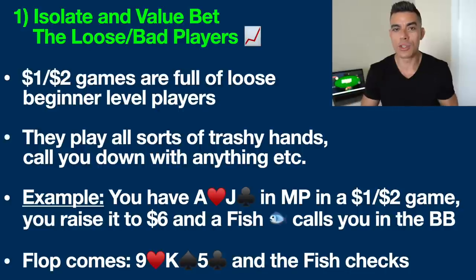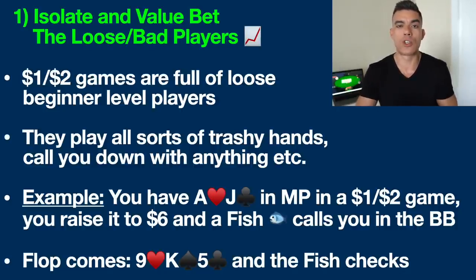The fish is going to be first to act in this hand. Our opponent is in the big blind, so they're going to act first on the flop. Fish checks to us — what should you do? So this is all about understanding that you need to be making a flop c-bet here the large majority of the time, because it simply is going to turn a profit for you.